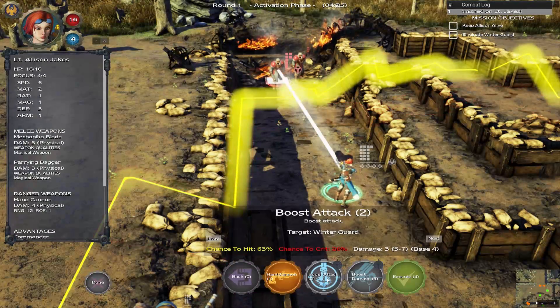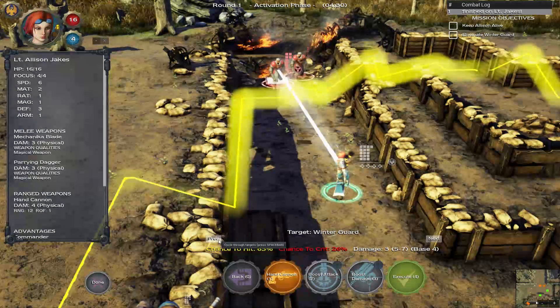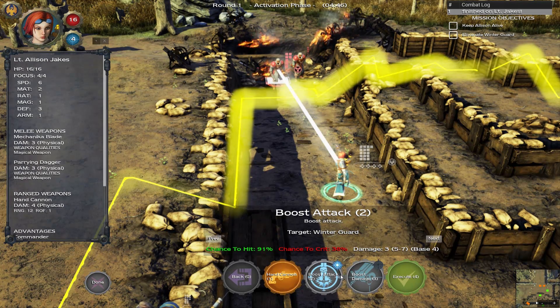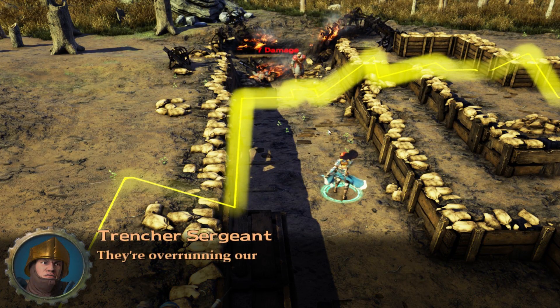I have four focus points, which will allow me to fuel my shots. So I'm going to move here — and you'll see that now the gun icon appears over each one of their heads. I'm going to right-click to move down there, jump down, and then use my hand cannon. I can switch targets here. I have a 63% chance to hit and a 26% chance to crit without applying any focus. I'm going to use a point to boost the attack and a point to boost the damage, so I can do 5 to 7 damage with the possibility to crit.